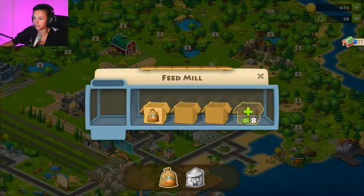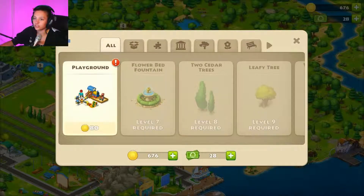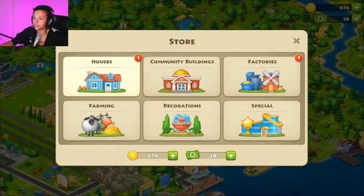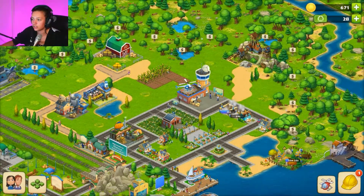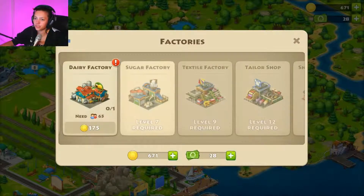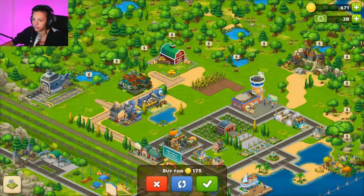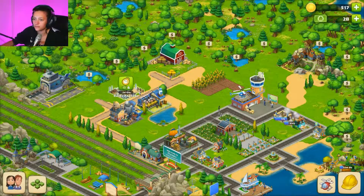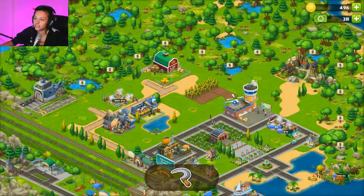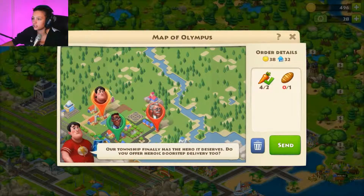We can make some cattle feed. I don't want a playground just yet. How many houses do you want me to build? I do have a construction team. For the dairy factory, I think we should put it close to the cattle — maybe on this side of the road. These games always make you spend all your money.